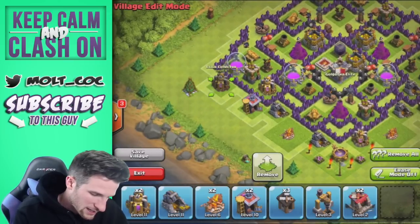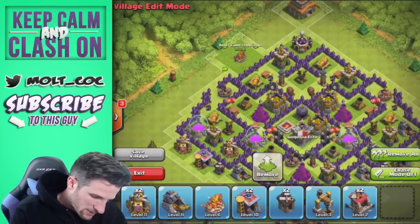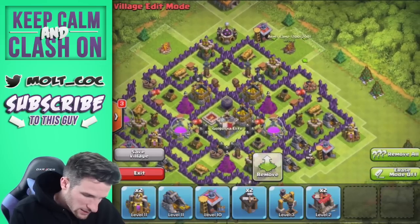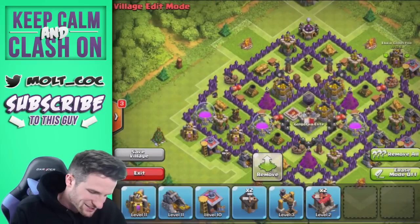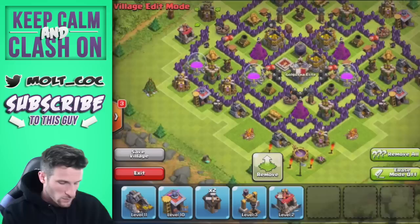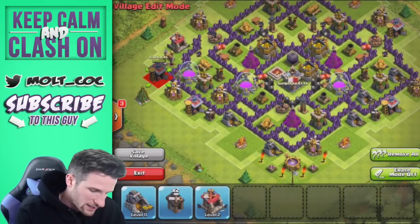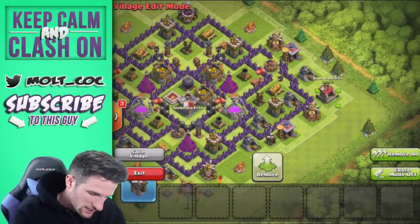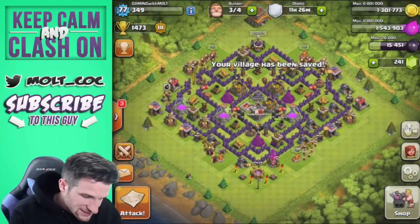Then a barrack, builder hut in here if we want, and loot again — spread them out — and another barrack. Loot again, I think I had this one over a little bit, then we can bring in a builder's hut right there and do army camp up here and army camp right here as well. We can bring this down here to block that entrance a little bit, then dark barracks and more loot right there. We continue on around with dark elixir drill and barrack.